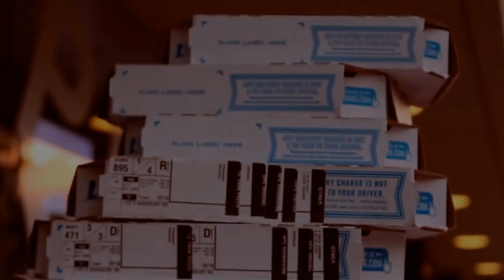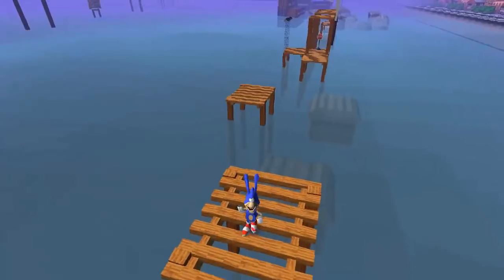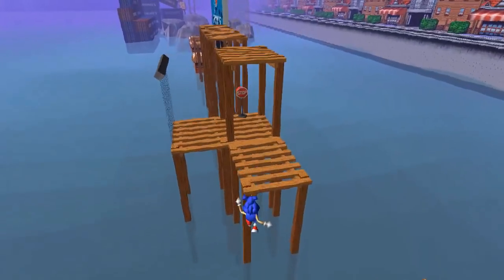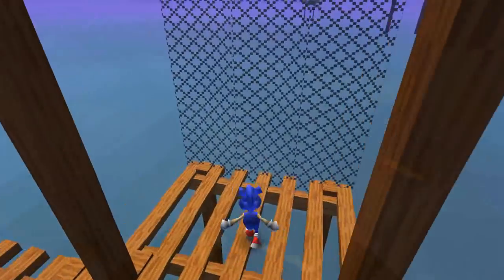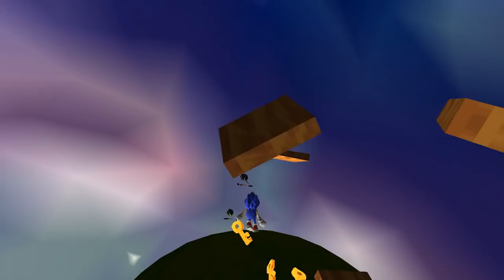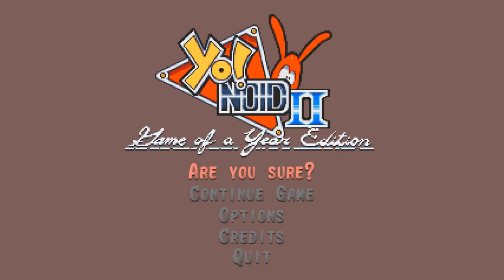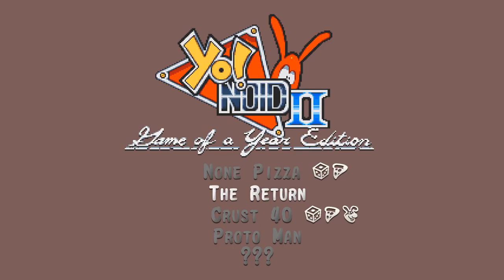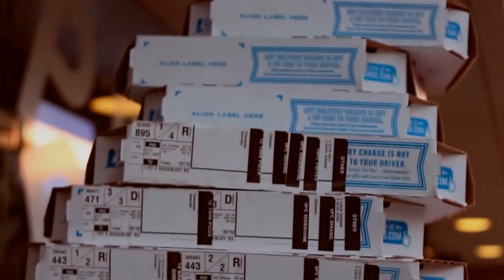By collecting every pepperoni in every level, you unlock Crust 40. I wonder what that could — oh. Oh, it's so good. Crust 40 is fast — way too fast. There's a lot of cool glitch tech you can exploit with the character and loads of shortcuts, but precision platforming might as well be impossible. Crust 40 is greasier than a Little Caesar slice coated in garlic butter. These platforms took literally 15 minutes to climb. This isn't fun — well, it's fun in a weird way, but it isn't really fun.